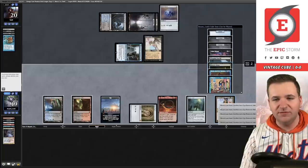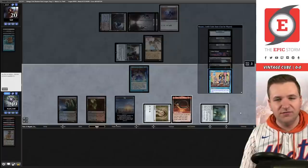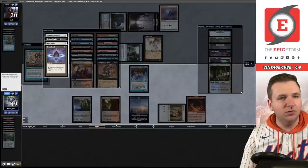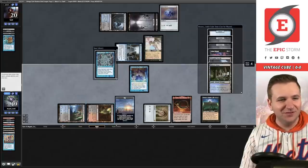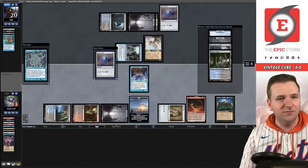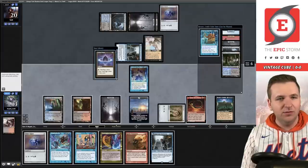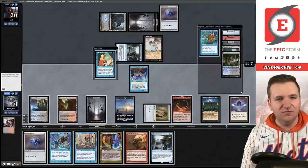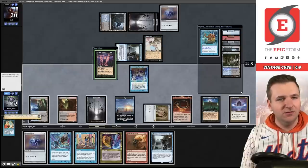Holy moly, we hit Tinker! So we can Tinker for Citadel. Play the Mana Vault — that was really close. Lion's Eye Diamond, sacrifice for blue, tap it, play the Brainstorm, Tinker, sacrifice Mana Vault — go get Bolas's Citadel! We hit Time Spiral, unreal. Spiral — untap, untap, untap, untap. Use the Horn, discard Badlands. Play Lotus Petal. Mystical Tutor — we'll grab Yawgmoth's Will. Cabal Ritual, go to 10.